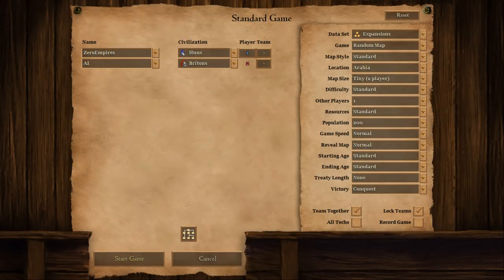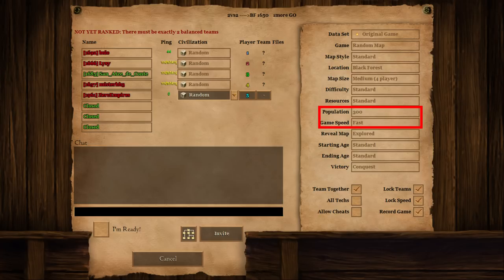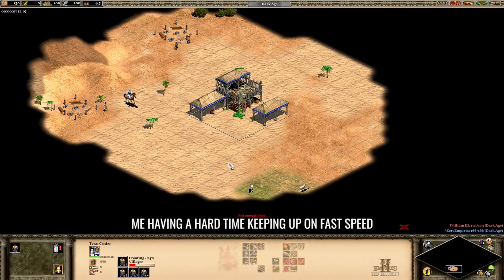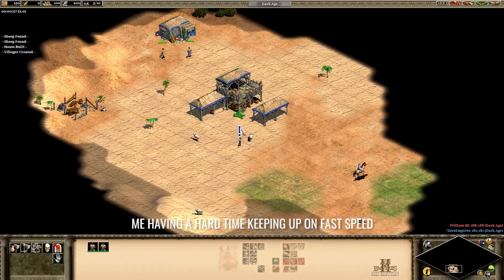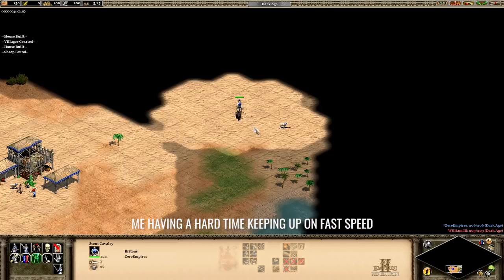When you play multiplayer, the standard competitive settings are standard resources, 200 population, normal speed and normal reveal map. Victory should be conquest, and team together and locked teams should be on. At lower levels I'm always seeing people playing on fast speed or with 300 population. While these are absolutely fine for casual fun games, it's a pretty bad idea to practice on these settings if you actually want to improve. You're going to find it way harder to follow a build order on fast speed and you're never really going to learn good habits when the game is whizzing by out of your control. It also pays to practice the competitive settings because when you do improve, you're not going to find anyone to play with who's willing to play with different settings.